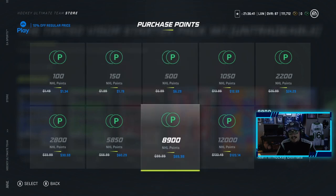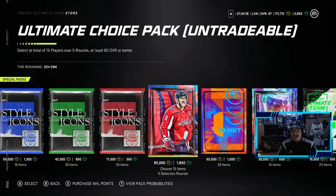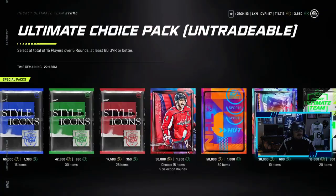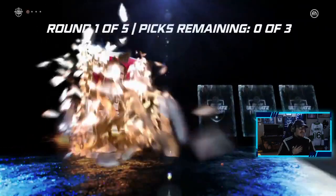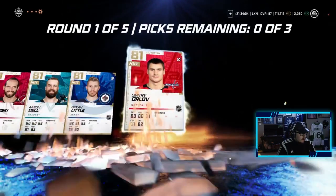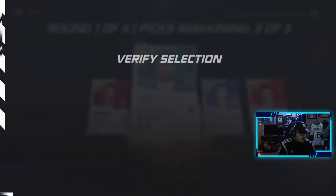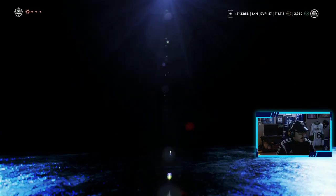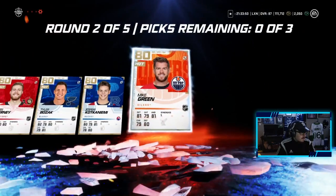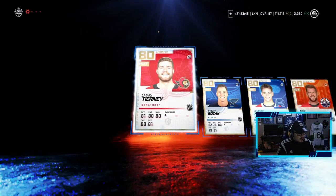Not only is there that 94 Matthews we can pull, but there's also a 91 overall Mitch Marner out in the store, so testing our luck here. EA, bless us up — we're looking for those purple pulls, those master set players. First round, we're not expecting anything honestly. Second round: Tyranny, Tyler Bozak, Koken, Yemi, and Mike Green — we'll go Koken, Bozak, and Tyranny. Third round out of five here.